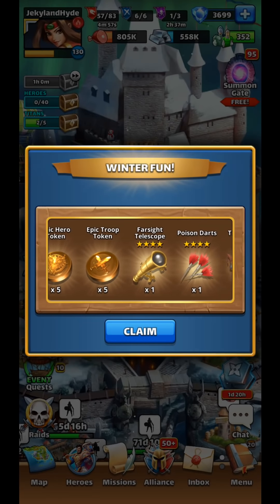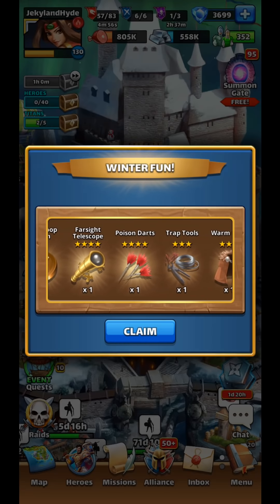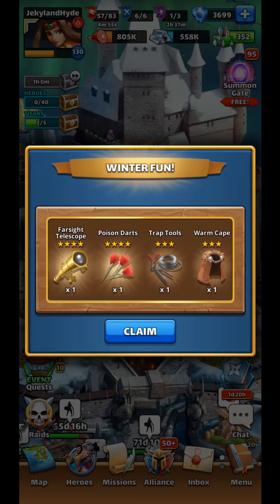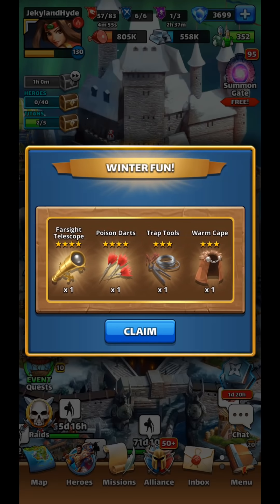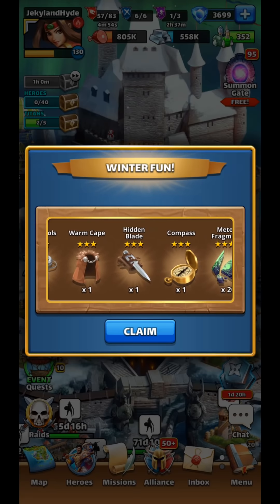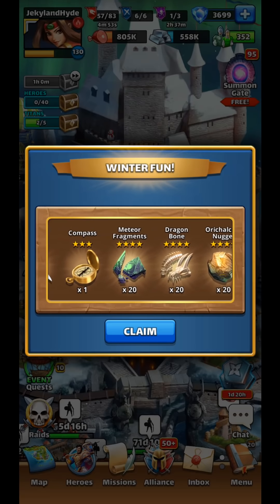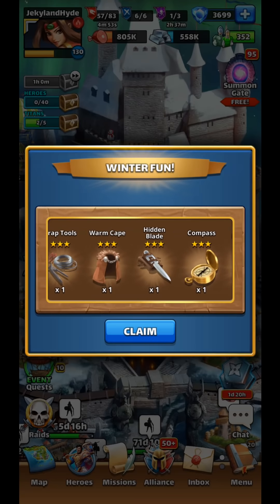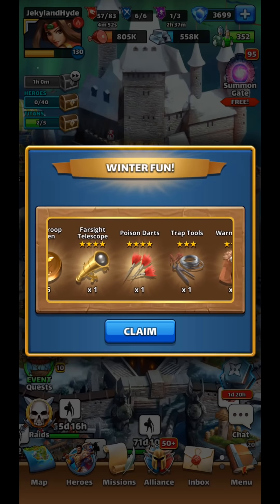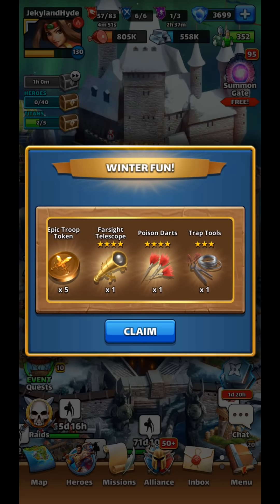Number 16 is definitely one for pay-to-play players: the sales that come up with special events or at different times of the year. During the Santa's Challenge event in December, there are daily specials — for example, the Winter Fun pack included a pile of gems, two 4-star Ascension items, some 3-star Ascension items, and a whole load of other things. These are expensive, but if you're already buying gems it's cheaper this way and you get all these items with it.